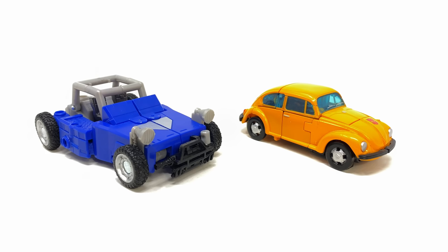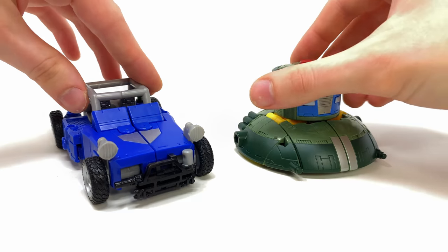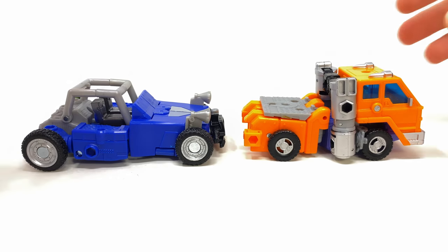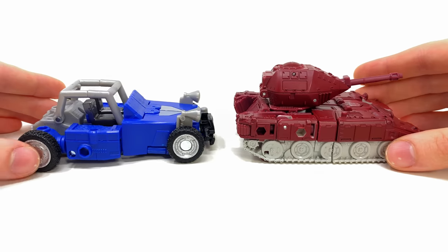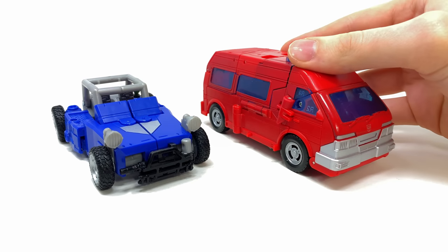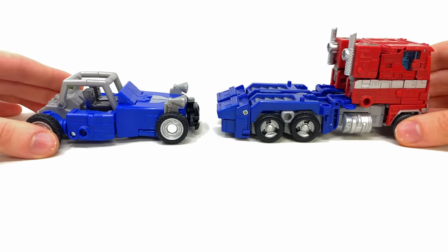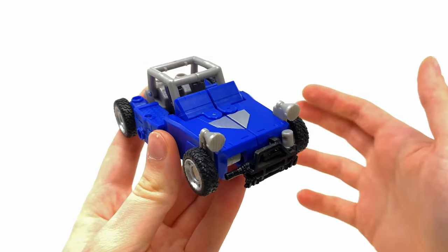For vehicle mode comparisons: alongside the Earthrise deluxe Bumblebee, Studio Series 86 Cliffjumper, Legacy Velocitron Cosmos, Kingdom deluxe Huffer, and Kingdom Warpath. Beachcomber is probably one of the largest minibots in vehicle mode out of the recent ones — roughly the same as Warpath. Also shown alongside Studio Series Voyager Ironhide — probably one of if not the best SS86 figures, though that title might still go to Hot Rod — and Earthrise Optimus Prime as the go-to contemporary comparison.